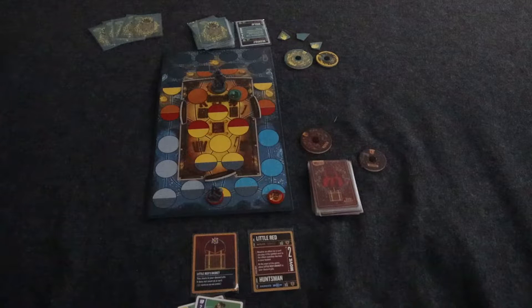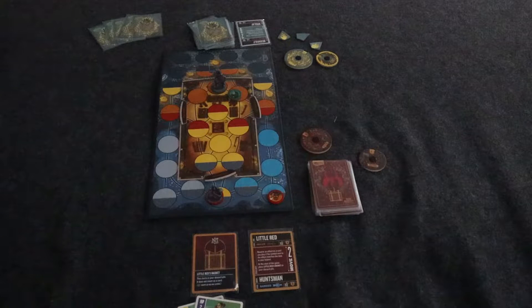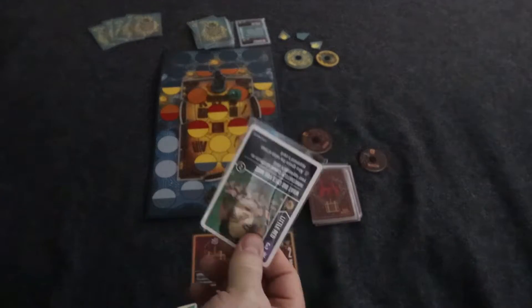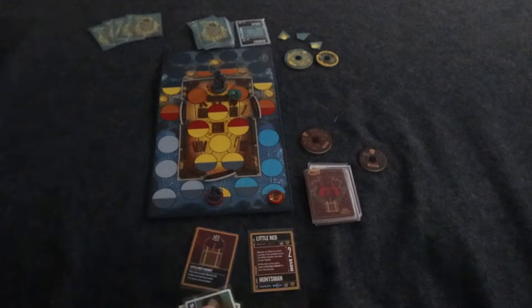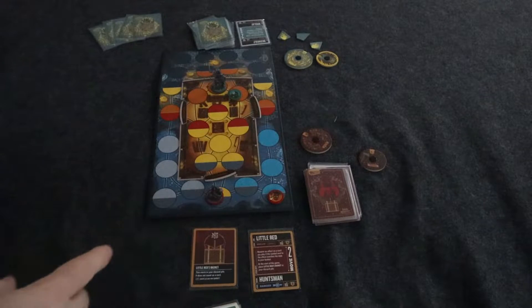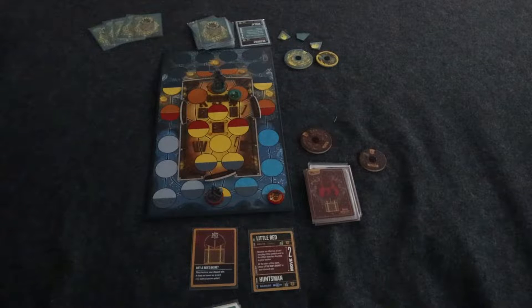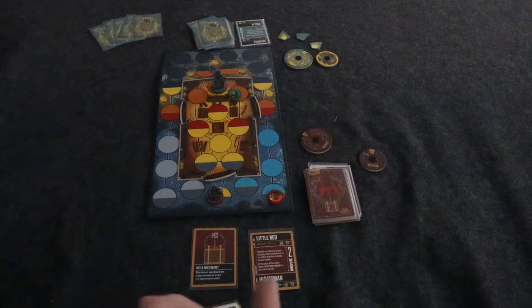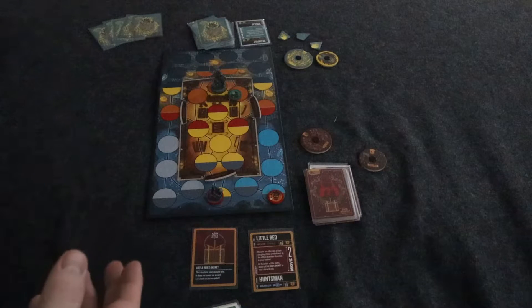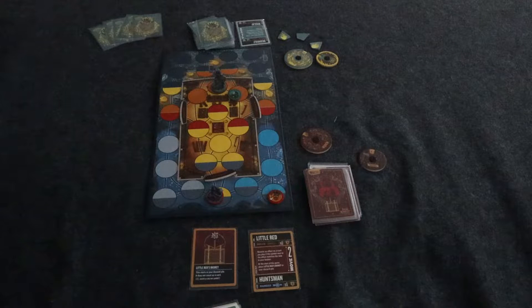The maneuver action: when you take the maneuver action, you first draw from the top of your deck. So I draw the top card of my deck, and then I can move my fighter. I always have to draw from the top of the deck. I will lose a damage every time I can't draw from that deck, so I want to make sure that I keep my deck going. So the draw card is mandatory, and if you go over seven, you need to discard down — technically at the end of your turn, so you can have over seven until then.